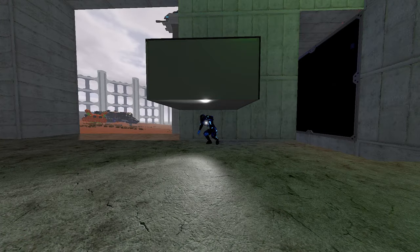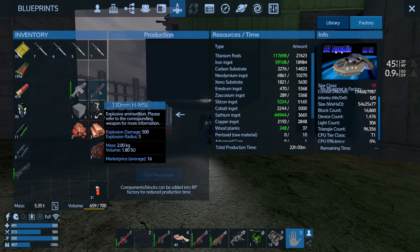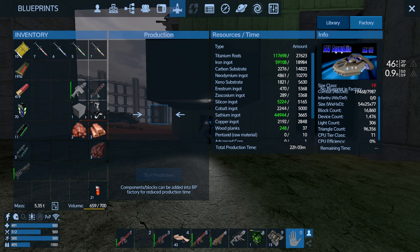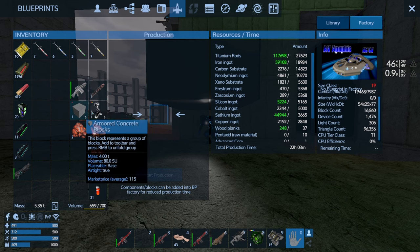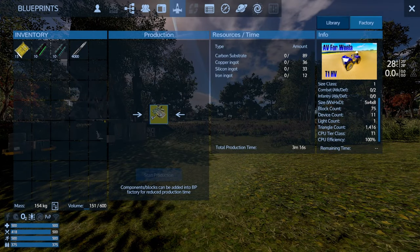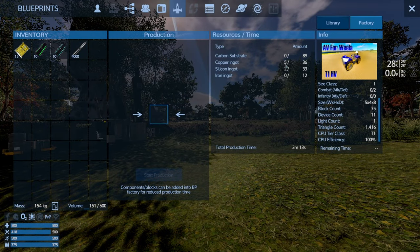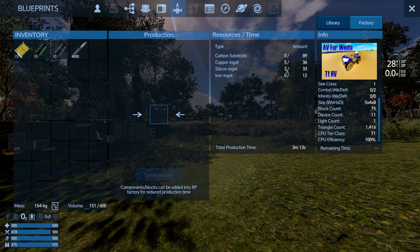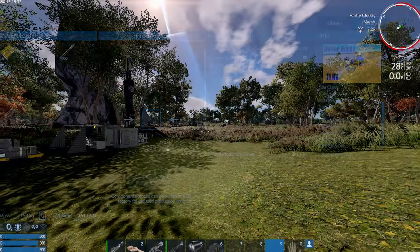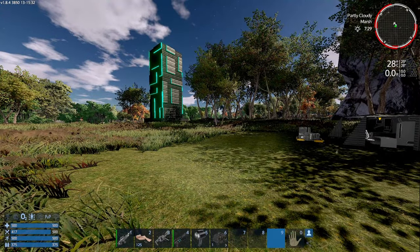Another pretty cool feature about the factory is that we can use weapons, ammo, full blocks, or simple ingots to send into the factory. The only requirement is that they are actually made out of the resources that the ship takes. For example, if I put these electronics here, they gave me some copper ingots and some silicon. So even though it says carbon, copper, silicon, and iron, you don't have to put the actual ingots into it — you can also put resources that were made from those ingots.